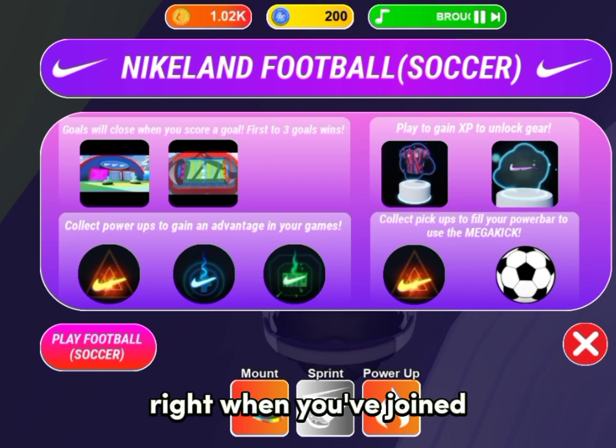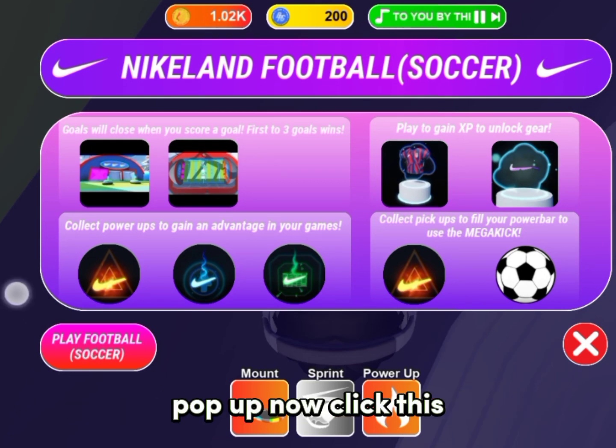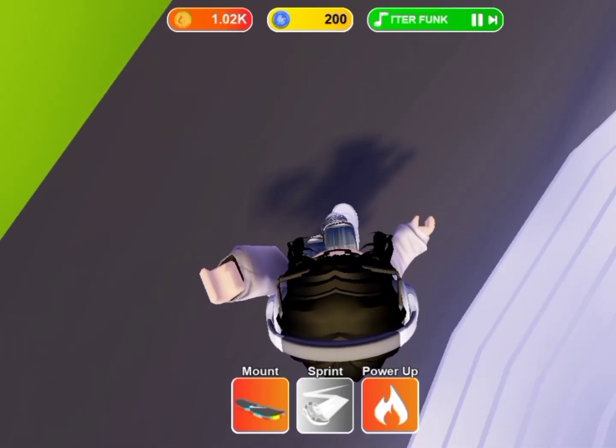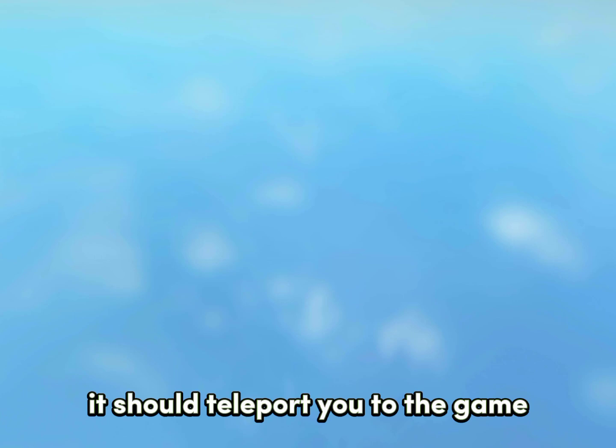Right when you've joined, you'll see this Nike Land football thing pop up. Click it and it should teleport you to the game.